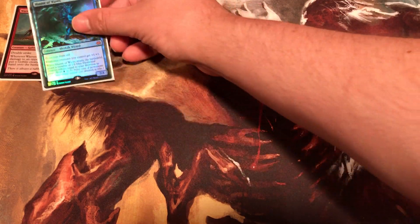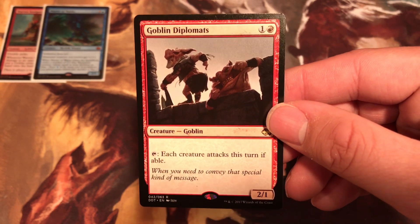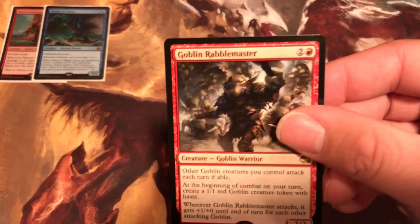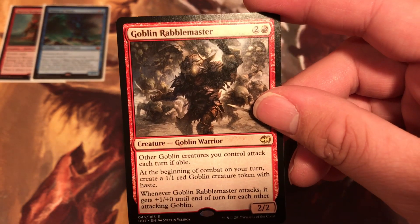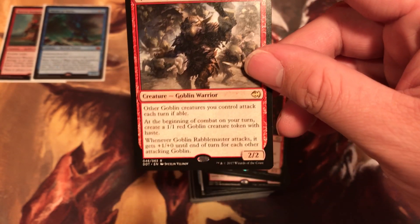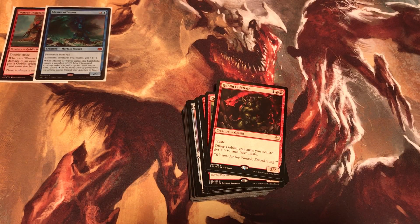I'm going to do the red deck first. The first rare we have is Goblin Diplomats. Costs 2 — tap: each creature attacks this turn if able. The next card we have is Goblin Rabble Master. Costs 3 to cast, creature — Goblin Warrior. Other Goblins you control attack each turn if able. At the beginning of every combat on your turn, create a 1/1 Goblin creature token with haste. Whenever Goblin Rabble Master attacks, it gets plus 1 until end of turn for each other attacking Goblin.